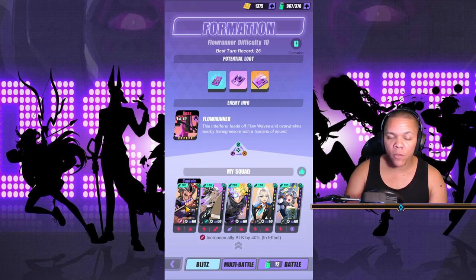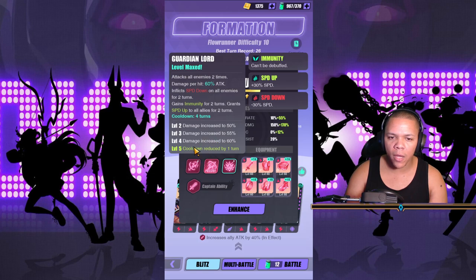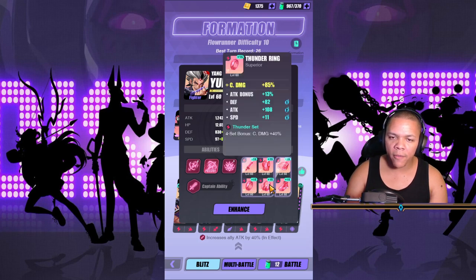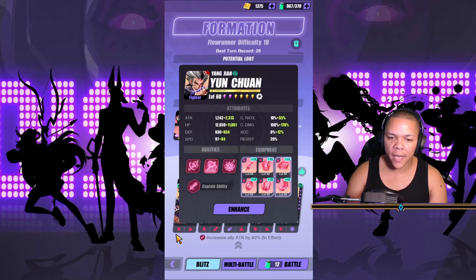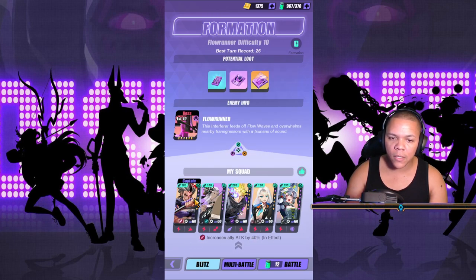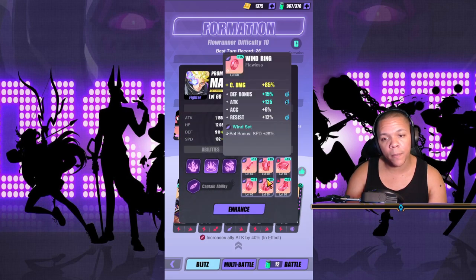We have Yunchuan as a lead for attack damage percent 40, of course. We have him skilled up — all we really cared about is cooldown reduced by one. He's built as crit damage, attack speed. We have Louie: crit damage, attack speed, fully skilled up. Both of them. Mateo is not skilled up at all because I just received him — we have him as crit damage, attack speed.